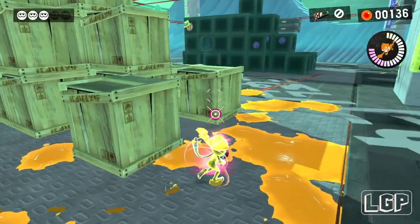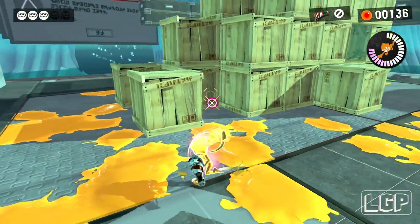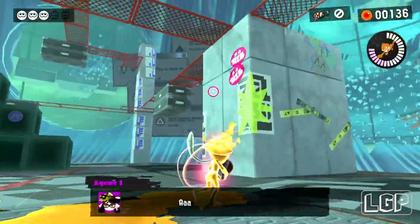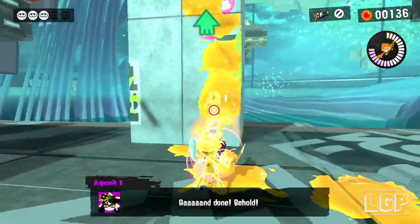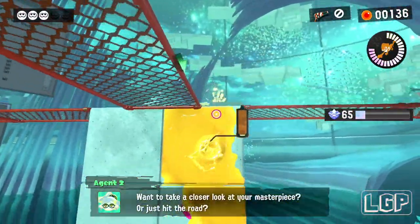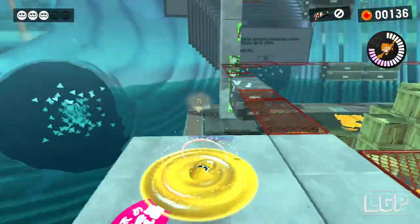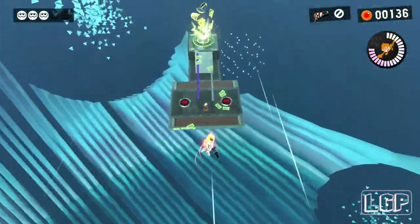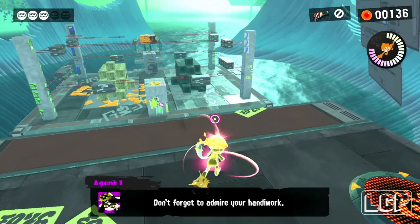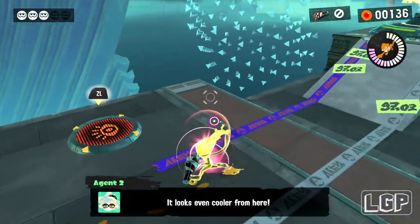The only last two boxes we need to do are going to be the one down here on the left and then the other one on the right hand side, and that is the level done. It just took me quite a long time to work out. If you make a mistake and take out the wrong box, you'll need to start everything from the beginning, which is super annoying — that's the most annoying part about this level. But it's super interesting; you just have to copy the structure and that's exactly how you do it.